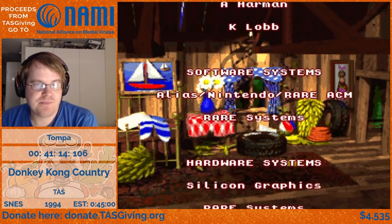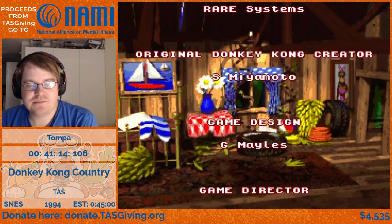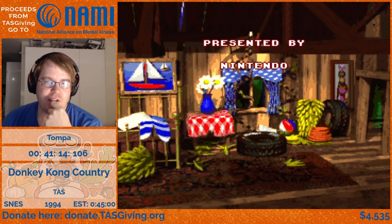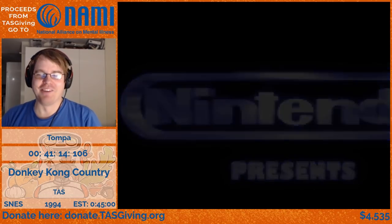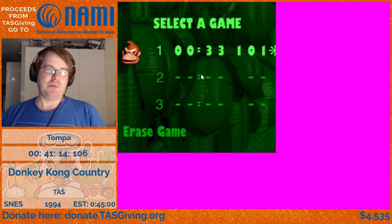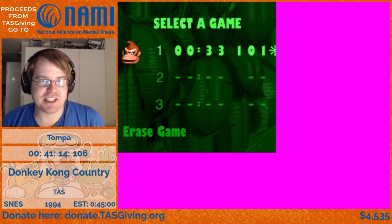This is the best ending I get — press Y to win the game. When the credits are done the game is going to reset itself, and then we can show the file select to see if you got everything. Doing deathless is pointless. The in-game timer — it looks a bit weird, but it's 101 percent. That's DKC 101 percent — I hope you enjoyed this.